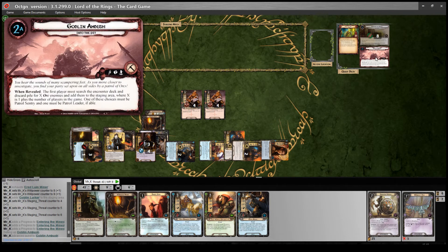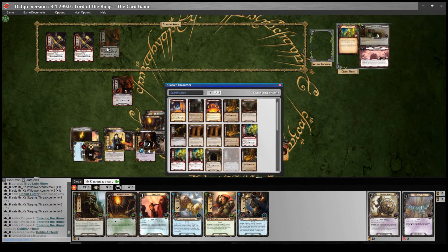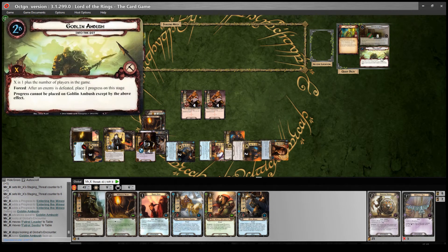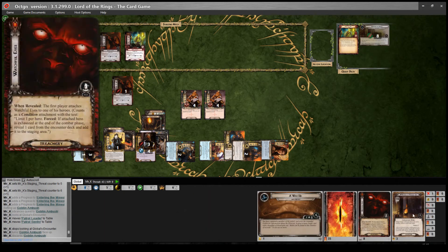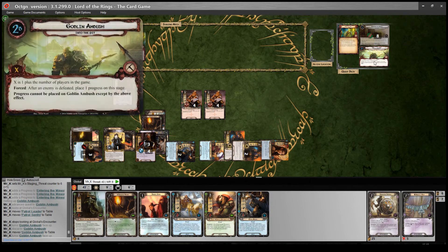Goblin Ambush is the Nightmare card. When revealed, the first player must search the encounter deck and discard pile for X Orc enemies and add them to the staging area, where X is 1 plus the number of players — so 2 here. One must be Patrol Sentry and one must be Patrol Leader, if able. Forced: after an enemy is defeated, place one progress on this stage. Progress cannot be placed on Goblin Ambush except by that effect, so we need to kill these guys. Luckily we have a bunch of Battlemasters. These enemies automatically engage me; the other enemies won't engage because they're 50 engagement cost and there's no dark location.